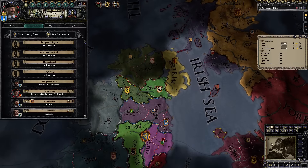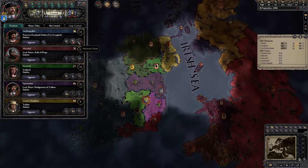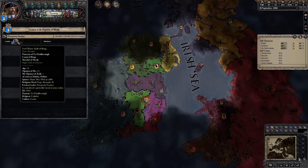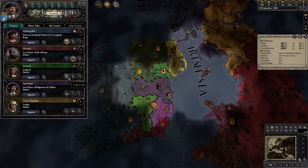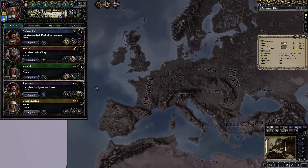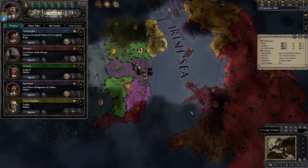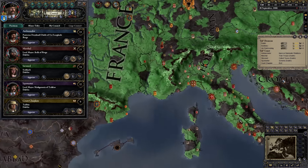Let's get our council working. Our Chancellor could start fabricating claims, but I think we'll be gaining land by other means, so we'll have him improve diplomatic relations — specifically with the count who's unhappy. Our Marshal will train troops, our Steward will collect taxes in the capital, our Spymaster will try to uncover plots, and our Chaplain will work on improving relations with the Pope since everywhere is Catholic.